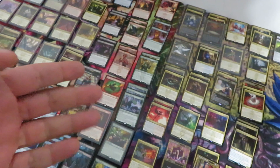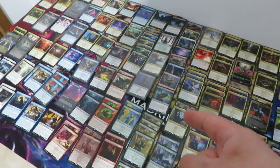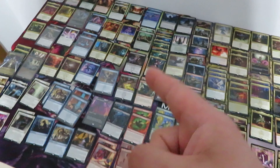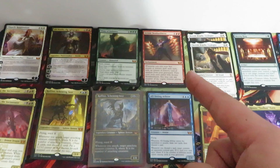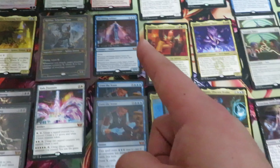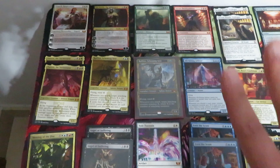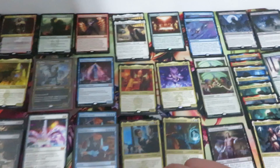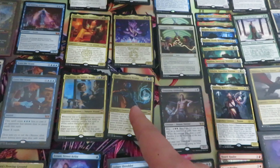Now let's have a look at the outcome of the three set booster boxes for Streets of New Capenna. Let's start with the mythics and the planeswalkers — only two planeswalkers: one Ob Nixilis and one Elspeth, none of them in showcase or borderless. The rest of the mythic cards: one Titan, one Arcane, one Meeting of the Five, two Angel of Suffering, one Halo Fountain, two Evelyn, one The Score, one Arbiter. Then the bosses: two Ziatora, one Raffine, and one Raffine in showcase foil. From the commander set: two Bennie, one Fabine, one Henzi, one Parnis, one Kamiz.